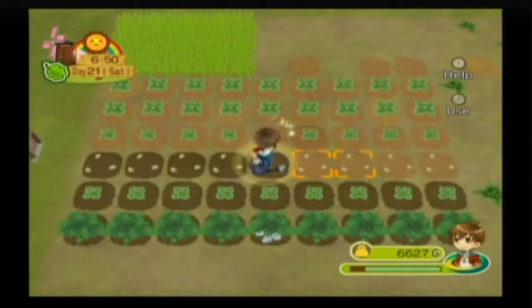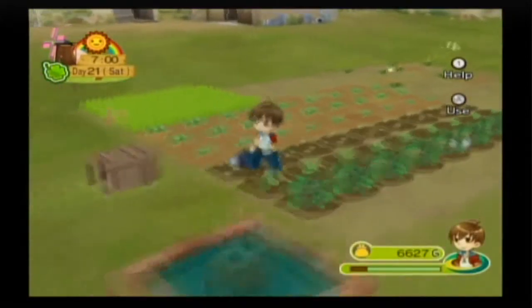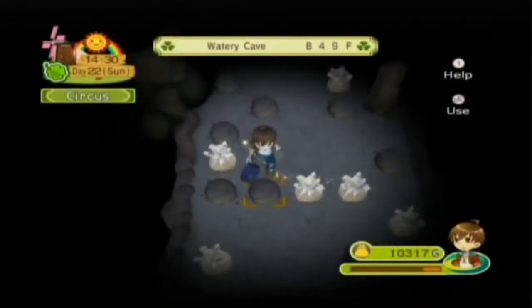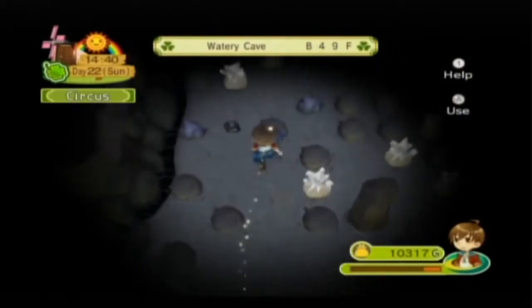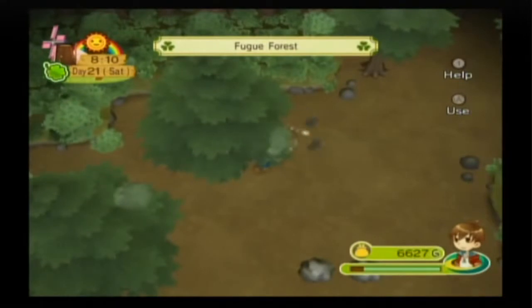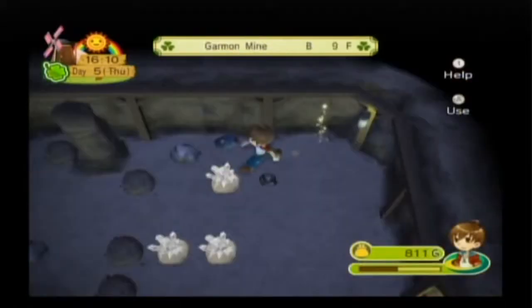The more you use an item like a watering can or an axe, the more it will level up, and if you level it up enough it'll let you do a power up which allows more powerful hits or the ability to water more spaces at once. However, unlike Tree of Tranquility, you can't get these special power ups just by using an item over and over again. You can have that special power up ready to go, but if you don't have the upgraded tool you can't use it — and I thought that was utter crap. Why, if I know how to use a special move, do I have to have an iron or copper version of an item to pull it off? A watering can is a watering can. They overcomplicated this part for no good reason and it's one of the more frustrating parts of this game.